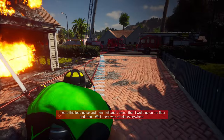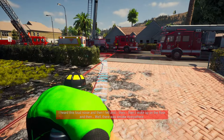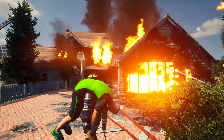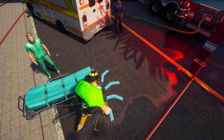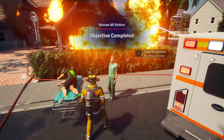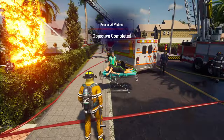I heard this loud noise, I fell, then I woke up on the floor. There's smoke everywhere. Well, the graphics are pretty good — that fire looks good. Let's put him up here on the other side, and place. Objective complete! You can get back to putting out fires — thanks for getting me out of there.